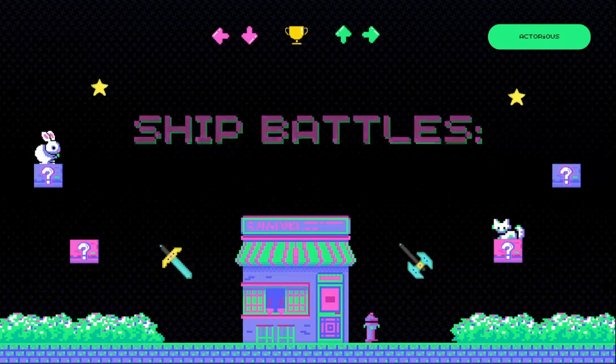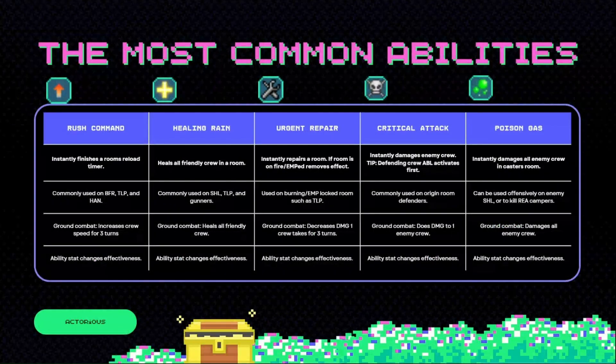Now then, ship battles — how do they work in ship battles? I'm going to be taking you through the most common abilities first and then later we'll move on to less common abilities.